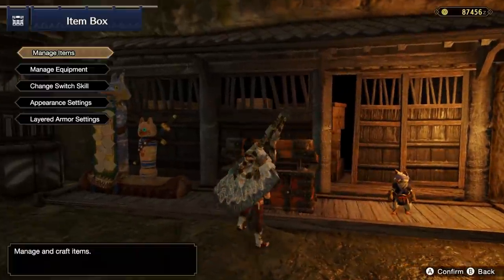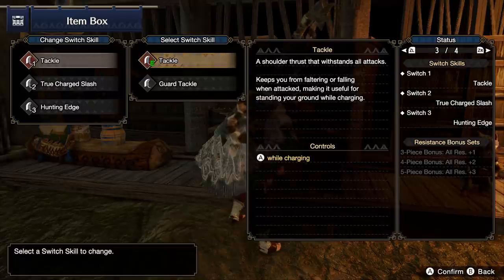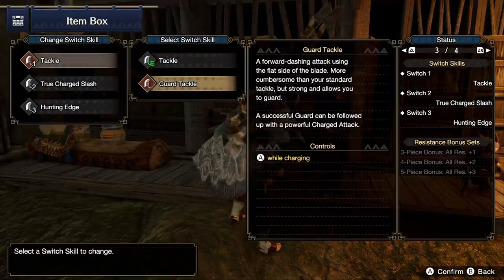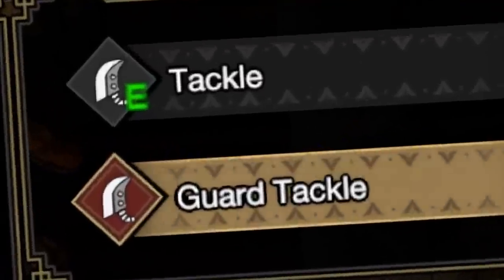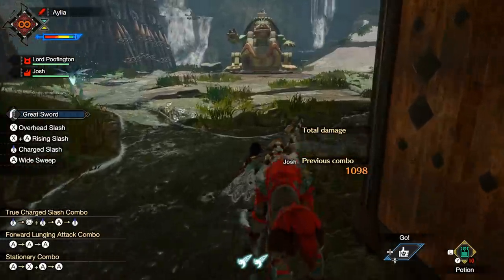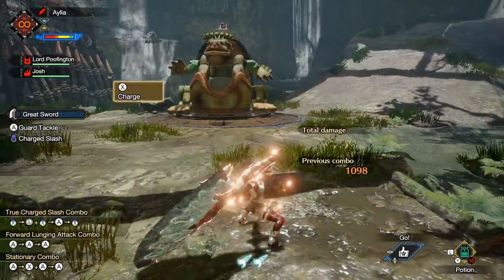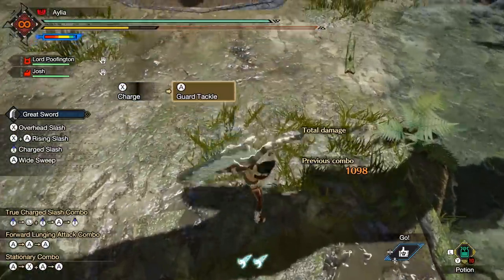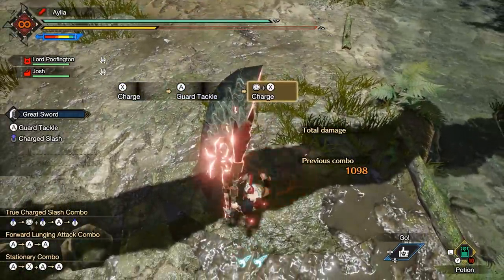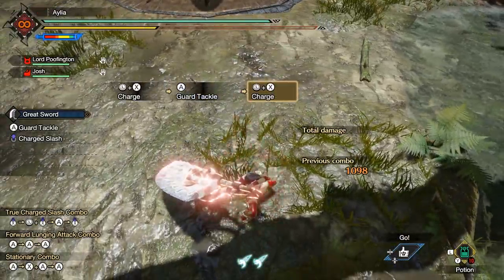Let's switch over to switch skills. First and foremost, we can alter the tackle. Why would we want to change a move that lets you on demand be immune to knockbacks, take huge amounts of reduced damage, and continue your combo to smack the monster really hard? Well, the new Guard Tackle can still do all three of those things, but kind of less well.